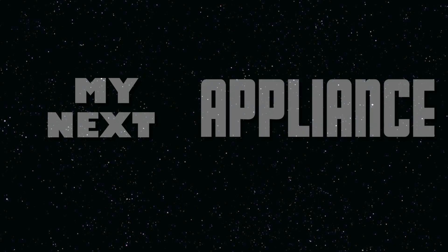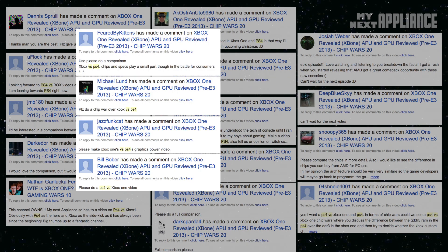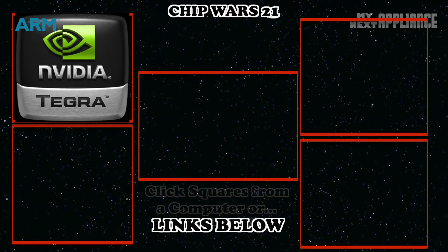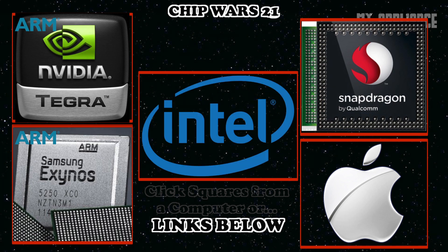The two parts of any gaming platform are great games and great hardware. As requested, with the PS4 in one corner and the Xbox One in the other, in this 21st episode of Chip Wars, let's weigh in these competitors to see how they might stack up against each other in the battle for the living room.